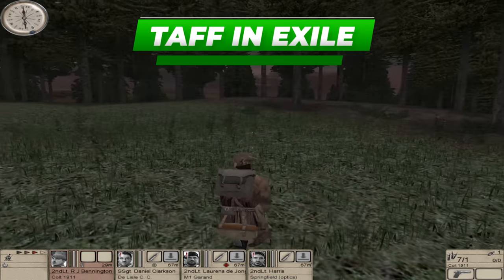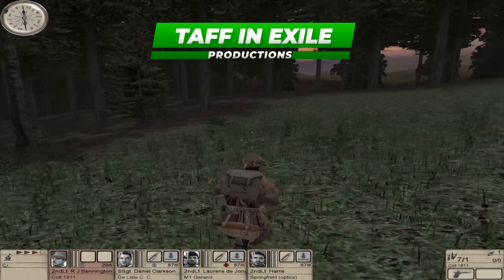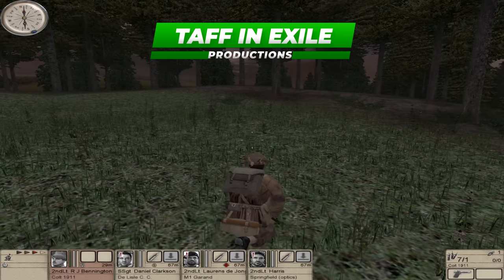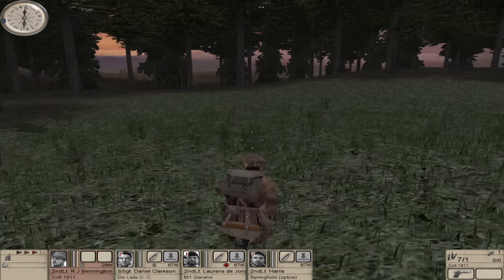Hi everyone, welcome back to Hidden and Dangerous. Here we are in Burgundy, in a beautiful woodland. We've parachuted out and we now need to join up with our forces.